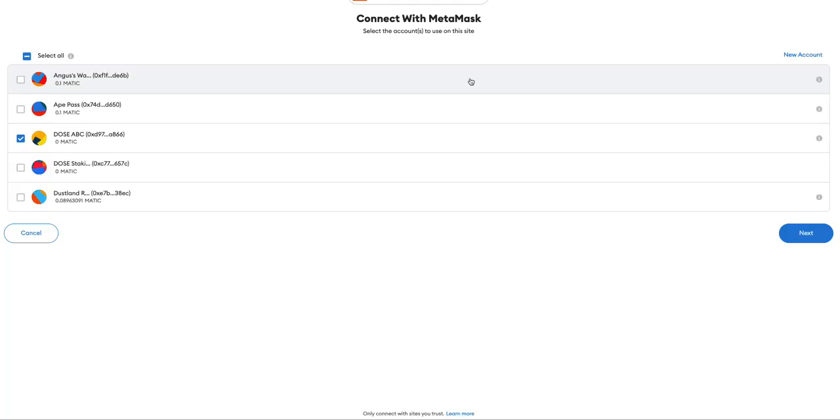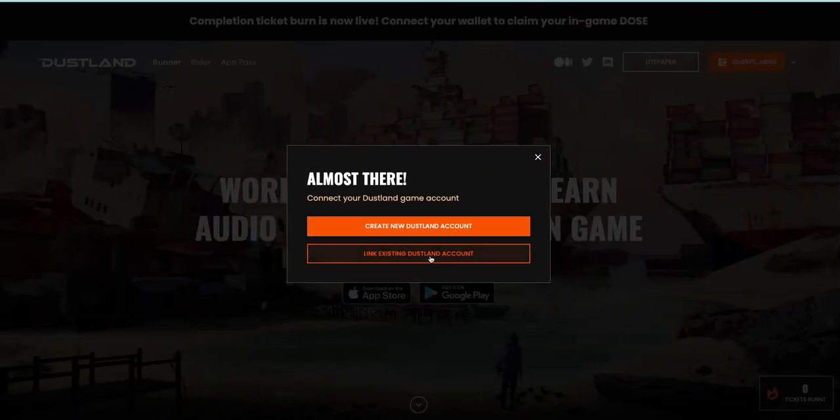There are two scenarios and I will show you both. The first scenario is you have not linked your Duskland game account to any wallet. Make sure you use the wallet you would like to use, because once you link a game account and email, you might not be able to unlink them after, so choose carefully. Click Next, then Connect, and then you can click 'Link Existing Duskland Account' to log into your game account.